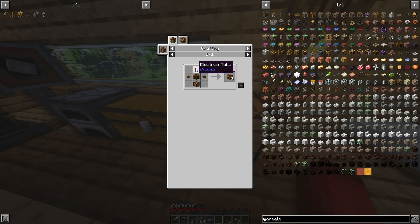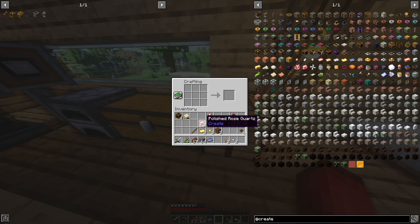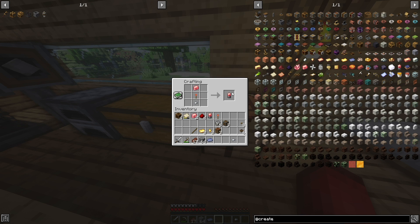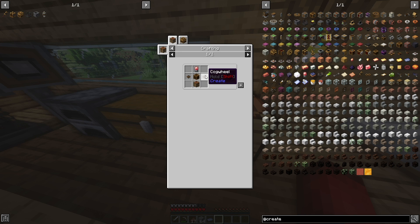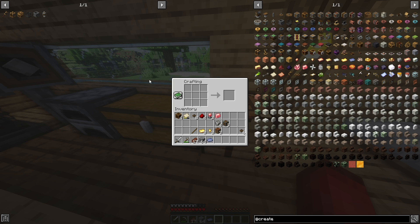Now we can go into our mechanical crafters and click on the electron tube recipe to craft our electron tubes: one iron nugget, one redstone torch, and one polished rose quartz — that gives us three electron tubes. We might have to craft another set of cogwheels too, so we'll go ahead and craft those. Now we can make our mechanical crafters and craft all nine of them.